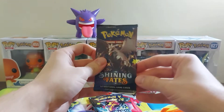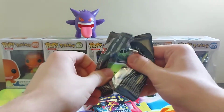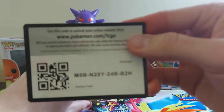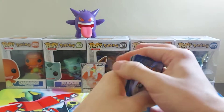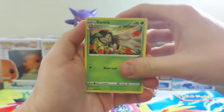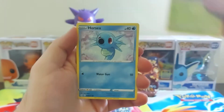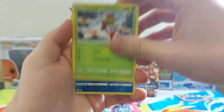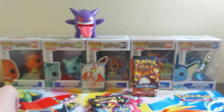First pack I'm ever going to be opening from Shining Fates. It's the Corviknight pack. We got Fighting-type Energy, Dartrix, Ball Guy, normal Cramorant, Cacnea, Horsea, Kubfu, Chewtle, Yanma. Frossmoth is our holographic. And our ending card is a Yanmega. So I'm just going to set that aside since I collect those as well.